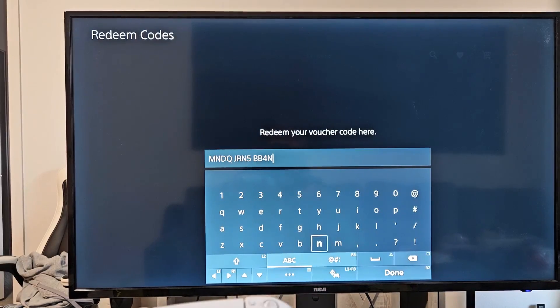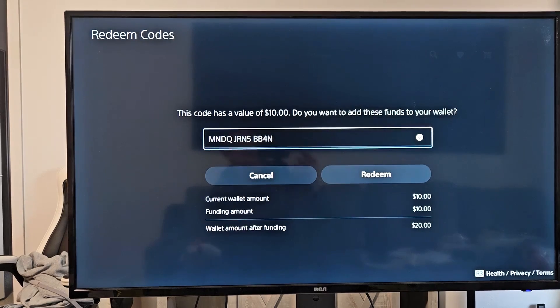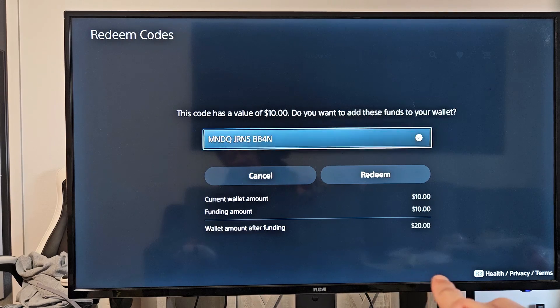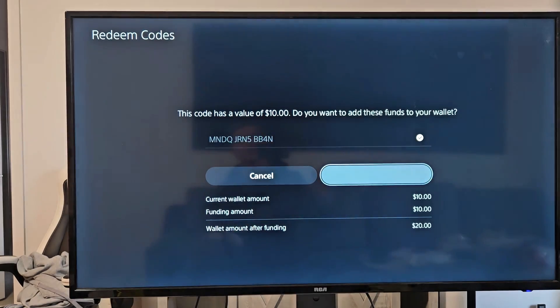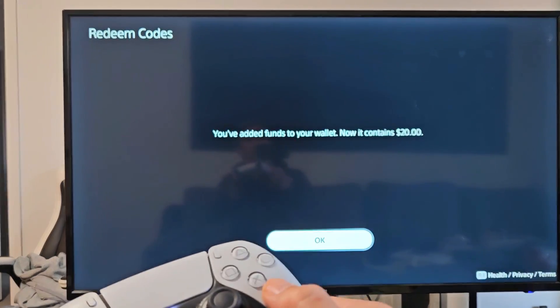I think that's correct. Now I'm going to go down to 'Done' and select that. You can see my current wallet — I already have $10 in there. It's going to fund an additional $10, which will bring the total to $20. I'm going to highlight 'Redeem' and select it. My funds have been added to my wallet — now I have $20 total.